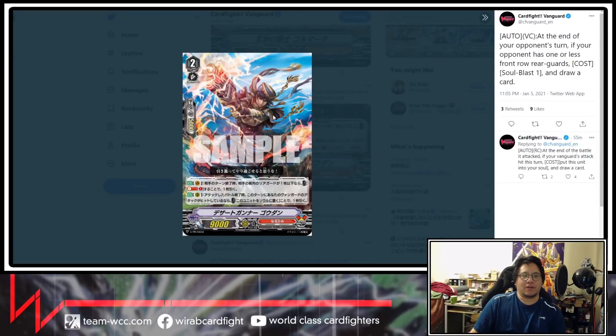Next one we have is a Narukami — Desert Gunner Godan. Auto vanguard circle: at the end of your opponent's turn, if your opponent has one or less front row rear guards, soul blast one and draw a card. The second effect is auto rear guard circle: at the end of the battle that attacked, if your vanguard's attack hit this turn, put this unit into soul and draw a card. It's a filter draw thing, but it's reliant on your vanguard hitting, and the other one is dependent on what your opponent does.